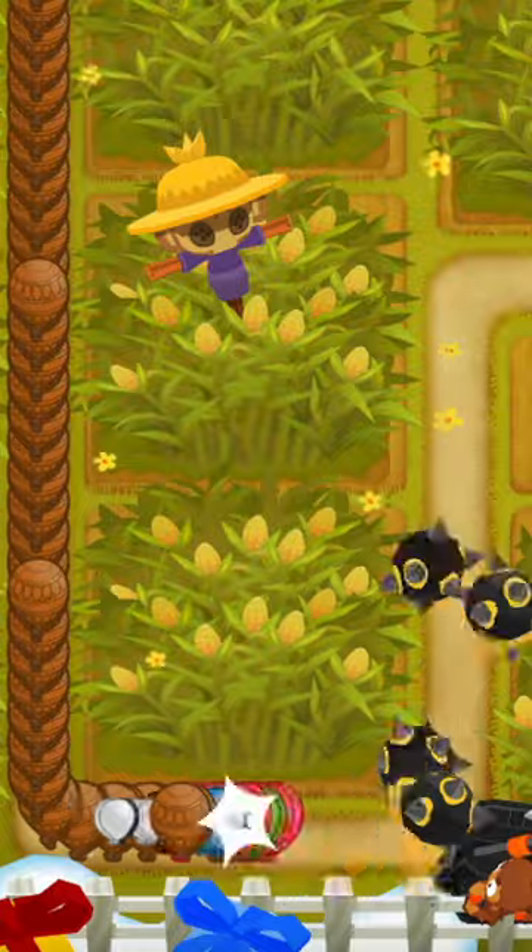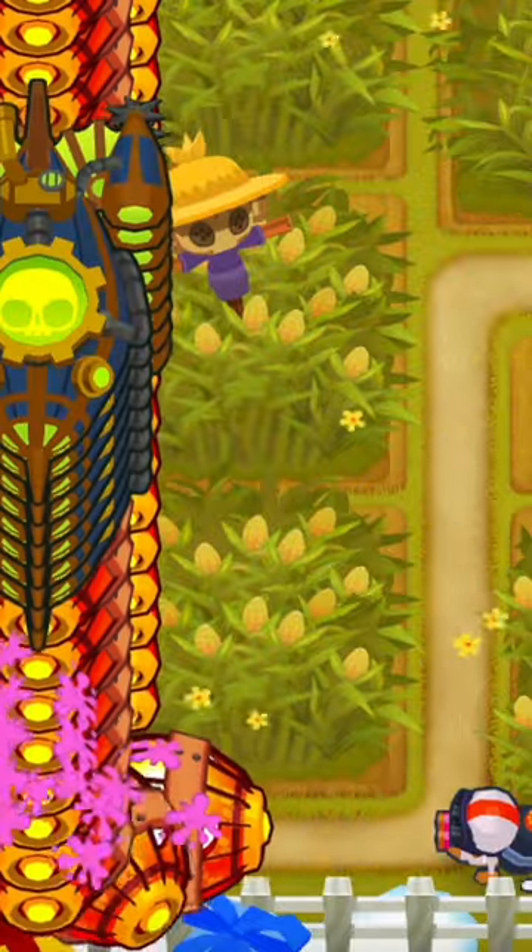The second spot is a much better spot and it's very useful for something like an ultra juggernaut dart or a moab glue for the late game.